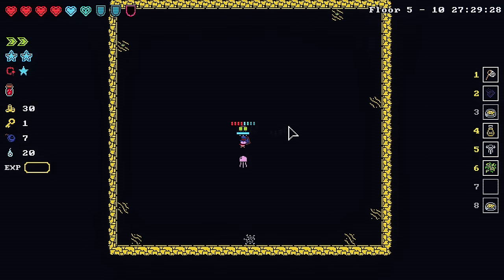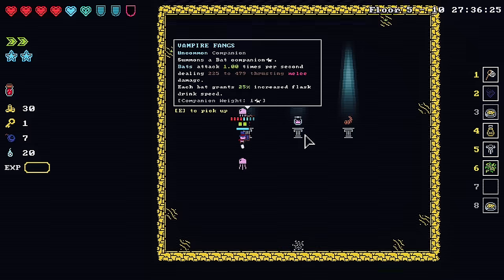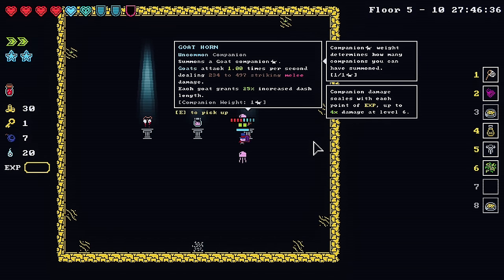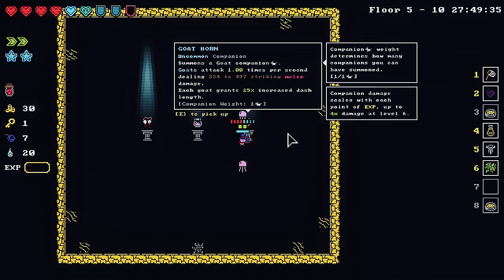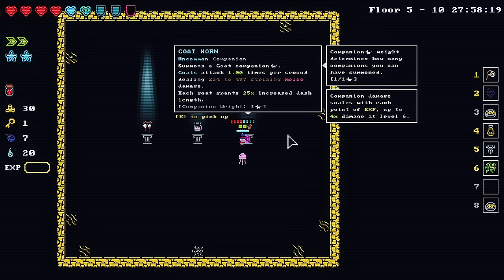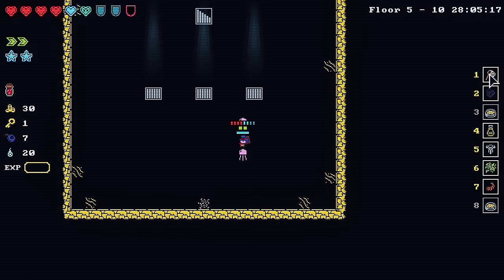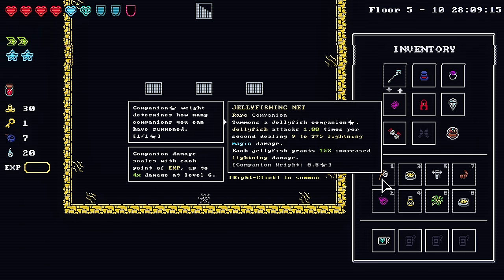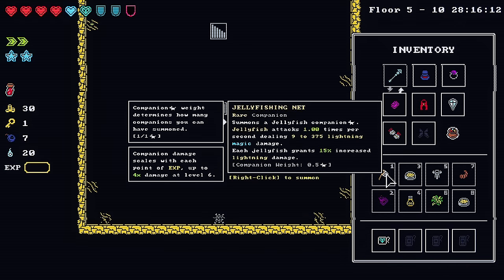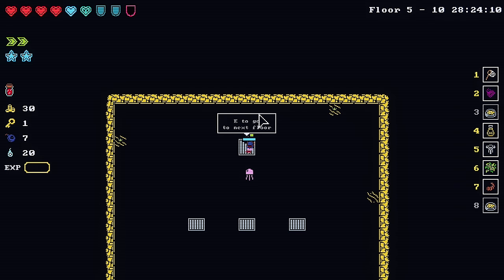How did my block come back? Vampire fangs, jar of goo — I don't really care for any of this to be honest. Companion weight — companion weight determines how many companions you can have summoned. So if this has a companion weight of 0.5, I can use two jellyfish! The jellyfish do lightning damage and the spiders do striking/thrusting damage. I like thrusting damage. I don't really care — I like the two jellyfish, they're doing all right for me.